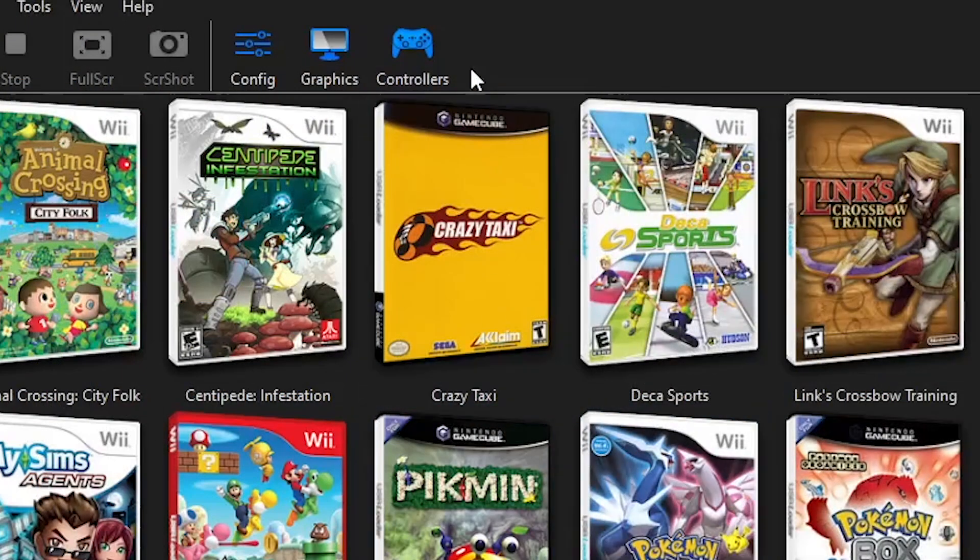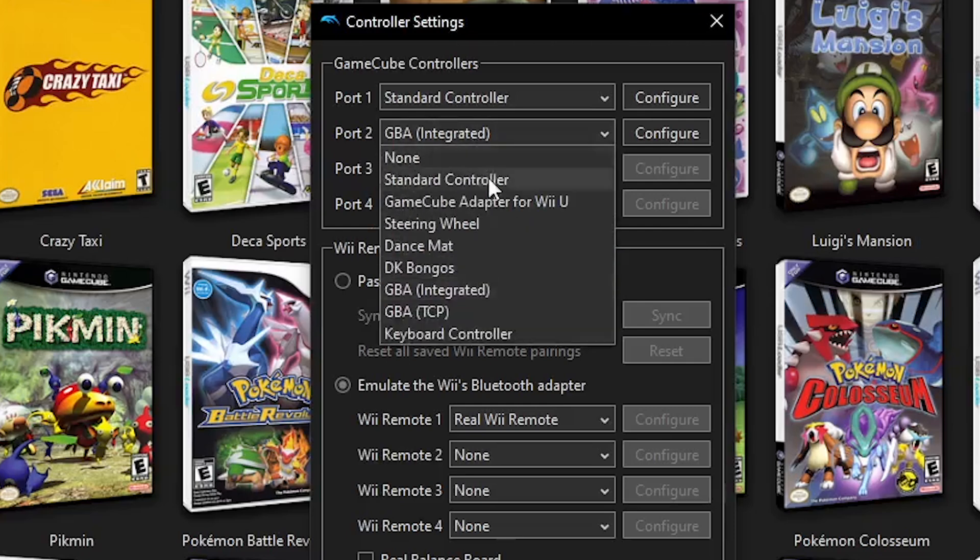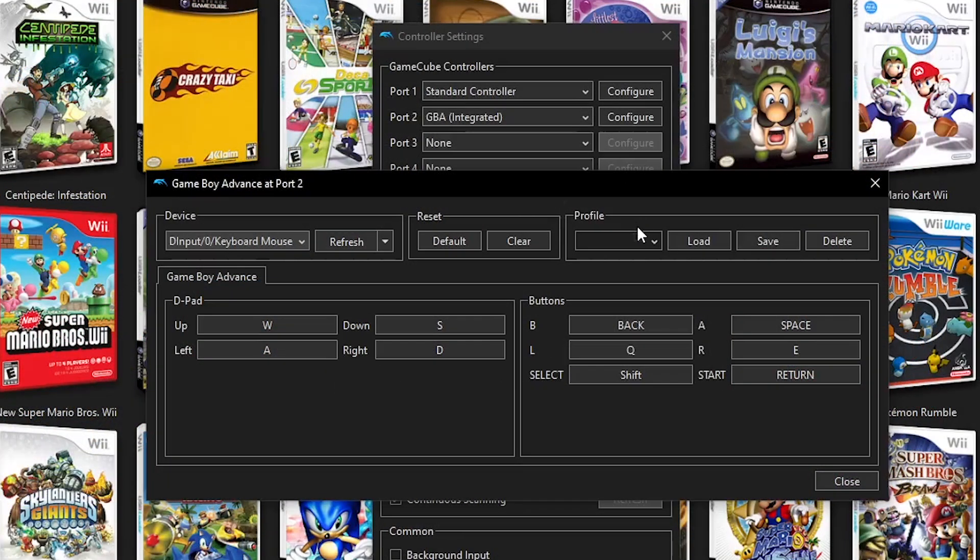Now click on Controllers, and in GameCube Controllers, for Port 2, select GBA Integrated. It's very important that you select Port 2 and change that to GBA Integrated — changing Port 1 will not work.